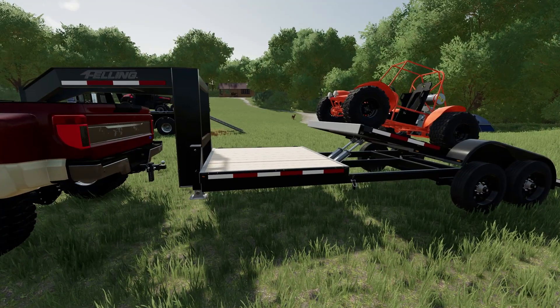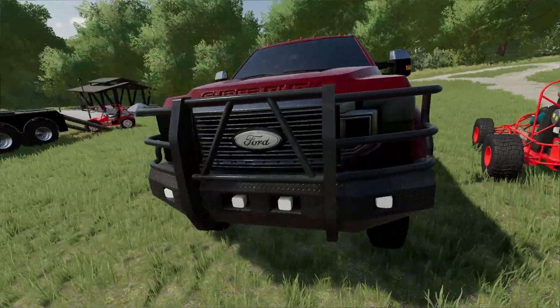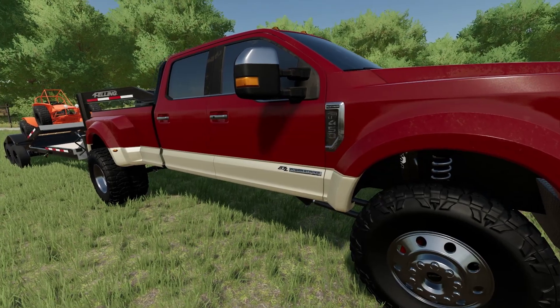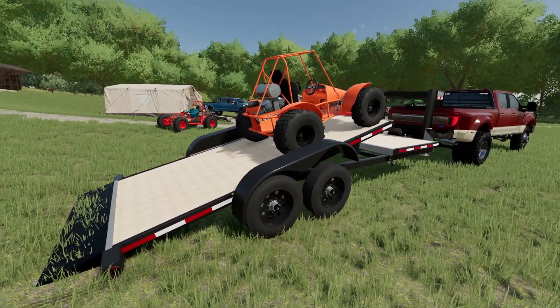Let's unfold the trailer — this is awesome. We have the Felling tilt deck trailer and I have the gooseneck, so this is really cool. Little walk around of the truck so you can get a better look. It's a Ford Super Duty — it's an F-450, I said it was 350 but it's a 450, 6.7 liter Power Stroke, she's tuned up, she looks good.